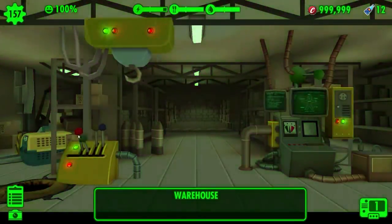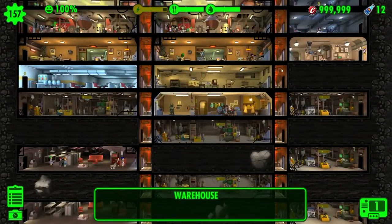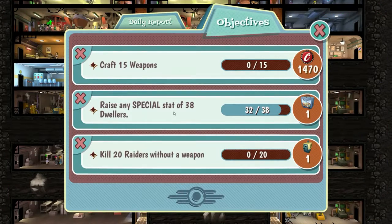We are going to survive this mole rat attack first. While we do that, let's have a quick look at our objectives. Got a new one here — craft 15 weapons. We are almost there. And kill 20 raiders without a weapon. I haven't had any raider attacks since the last episode, so yeah, we will get to that one I suppose.